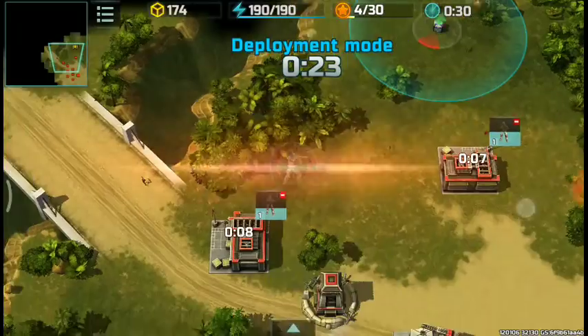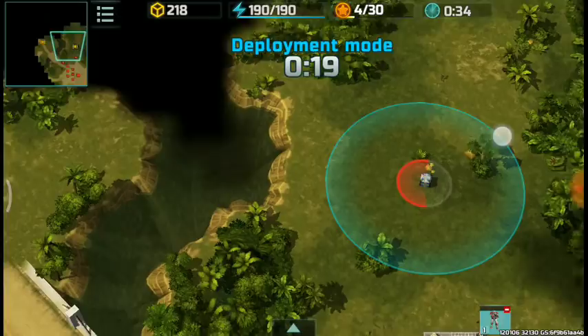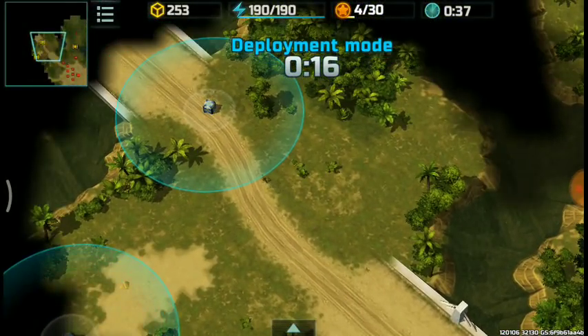There you go — red scouting gives a bonus view or vision of your infantry, and also speed.